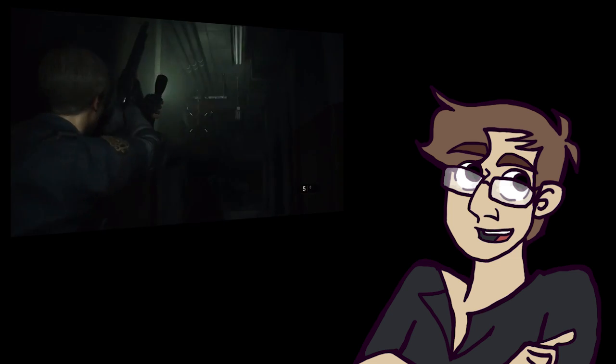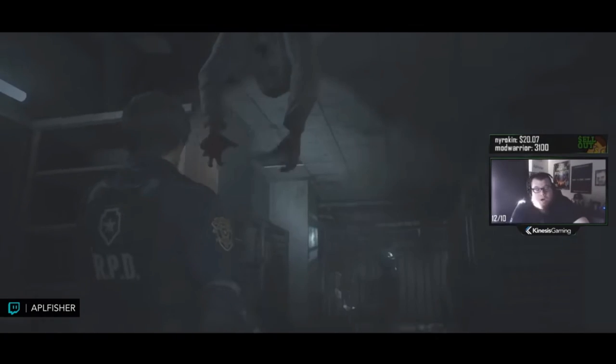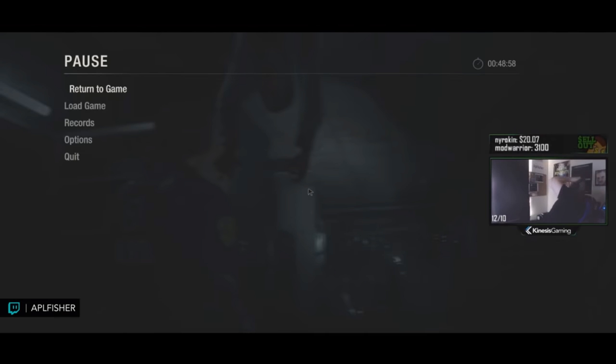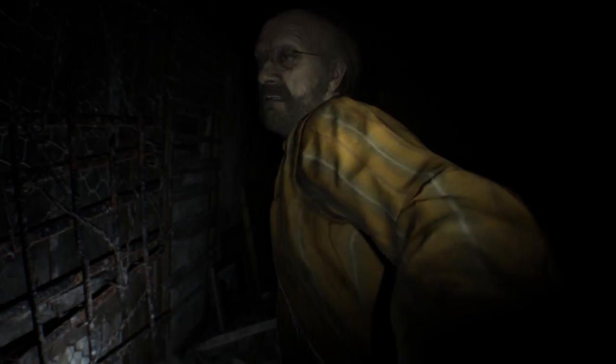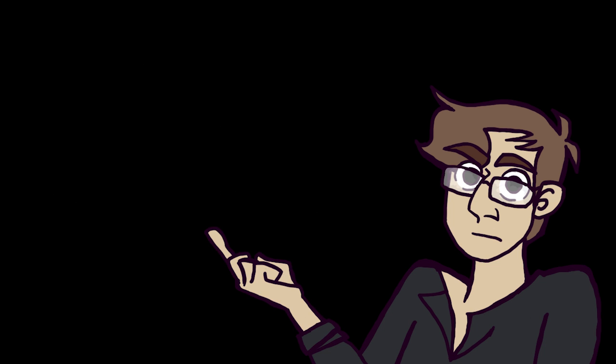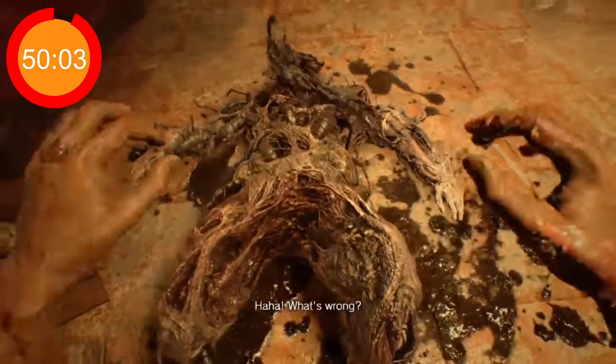I think the perfect example of something like this would be breaking the pause screen. A lot of the time when people get spooked, they pause the game in a panic — but that panic only lasts a second. If one time, whatever it was that was chasing you reached through the pause screen and said something like 'that won't save you now,' that shit would— oh god damn it, you son of a bitch, I hate these things!